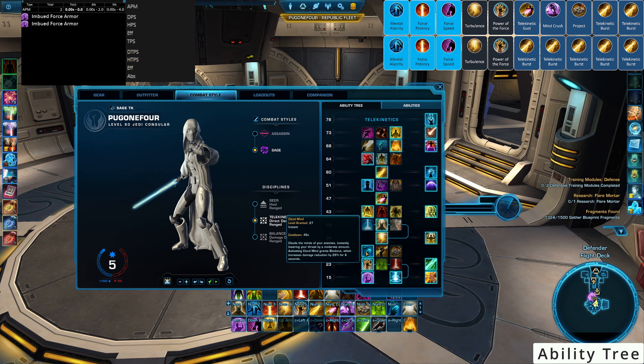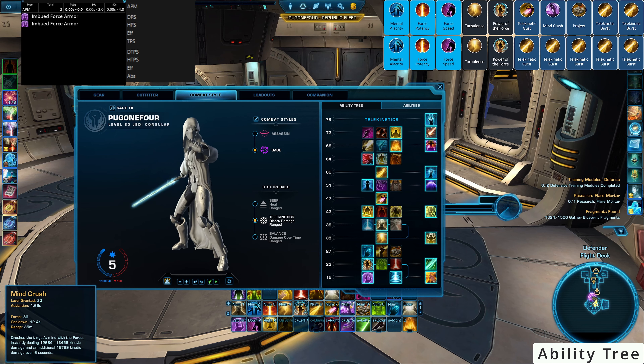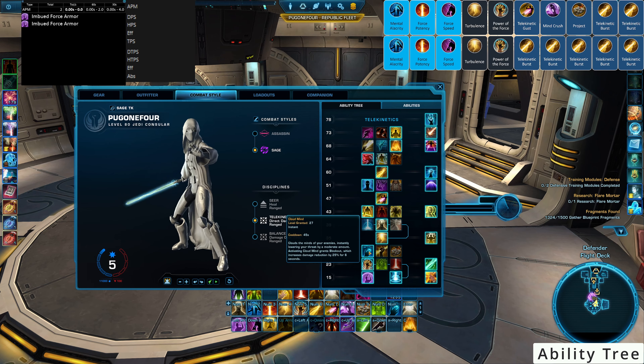Cloud Mind instantly applies to an enemy, lowering threat by a moderate amount, and grants a Blackout which increases damage reduction by 25% for 6 seconds — great damage reduction. The other options aren't as useful: we don't want another attack since we have no room for it, and Clarity offers a small damage boost (Project deals bonus damage to slowed targets and increases movement speed by 20%), but Cloud Mind is the better choice here.